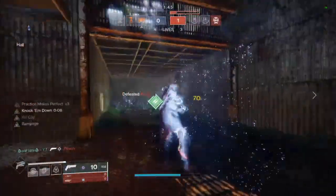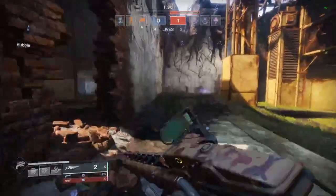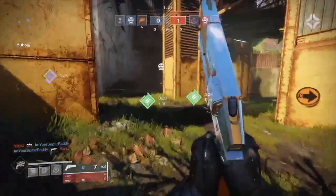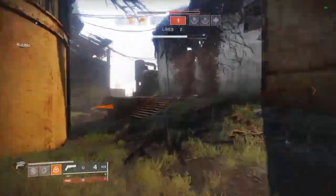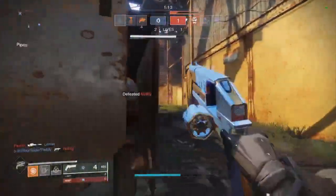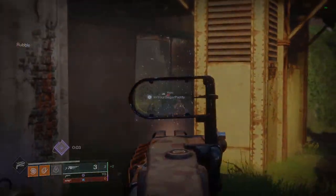You also have the Arbalest and Enhanced Linear Fusion Rifle Targeting on the artifact this season, as well as the glitch where you can get heavy ammo from special ammo bricks. The quest is pretty easy — this one did take me probably the longest just because I was slow about it and didn't use the heavy ammo glitch — but you should be able to get this done within a couple hours no problem. If you guys found this guide useful, be sure to leave a like and subscribe for future content. We're going to be looking at a lot more weapons that have come out this season because there's some pretty cool stuff, so stay tuned. Thanks so much for watching, peace.